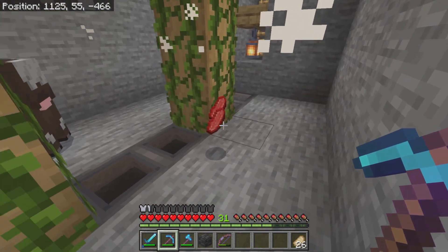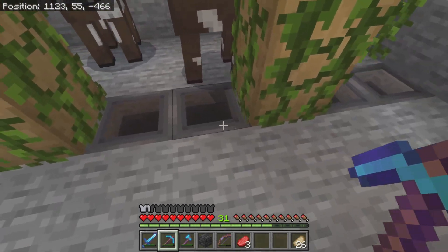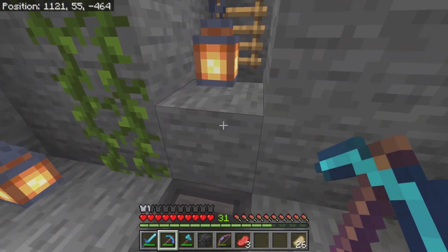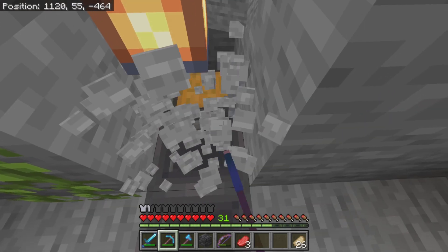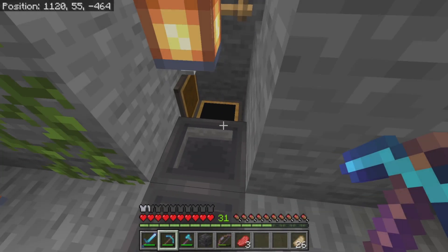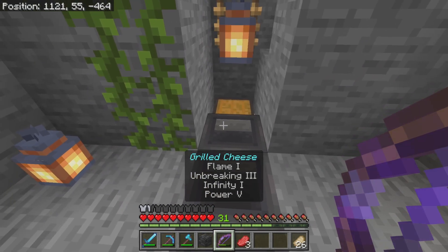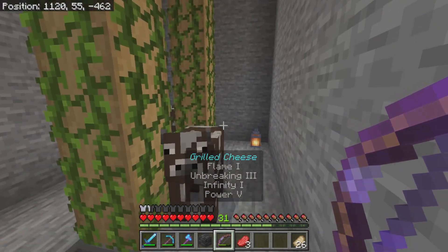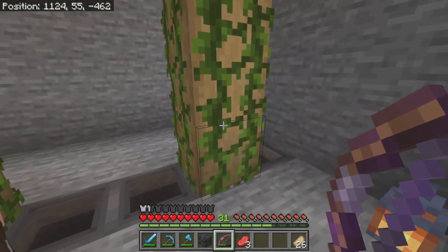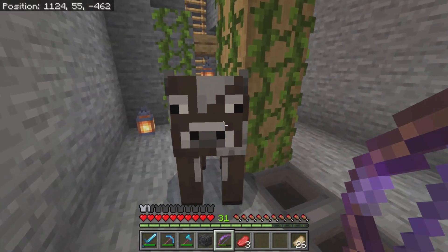Look at that one go — just like that. I also need to make it so they get funneled into this chest here properly because nothing's going into the chest. We'll work on that — it's not a priority right now. But I thought it was a fun little mechanic and a unique way of doing a cow farm.